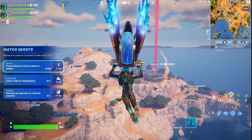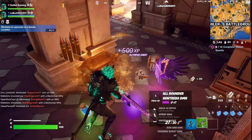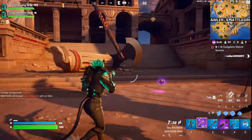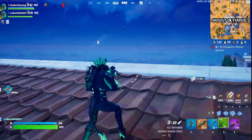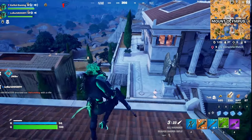Our next landing spot is Brawler's Battlegrounds. You want to land on one of the main buildings, and there will be a definite guard chest in there. Once you've looted up, you want to kill Ares. On the third statue which we broke, there was a definite epic chest. You should also come to Mount Olympus — if you get the mythic, it will give you extra speed and it's very good for combat.